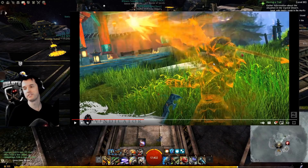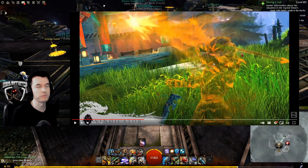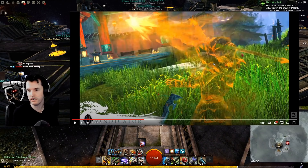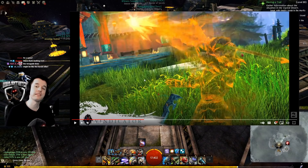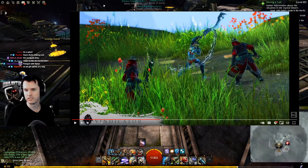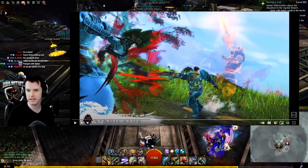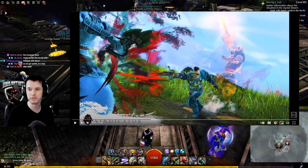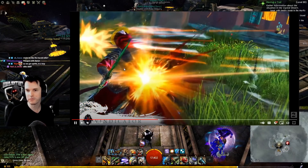Then he pointed and summoned this thing. This is interesting to me because the Herald doesn't summon hero clones behind it, the base Revenant doesn't do that — it's the Renegade. The Renegade summons the spirit thing; that's been purely a Renegade thing up until this point. But this Vindicator has at least one thing where they point and then this big boy spawns. It might be their elite skill of their new legend — I'm not sure. There's a lot of blood and stuff coming out; I wonder if that applies to bleeding. I'm pretty sure we just saw vulnerability.